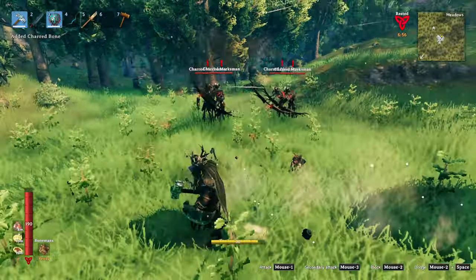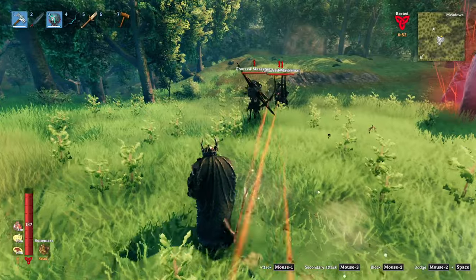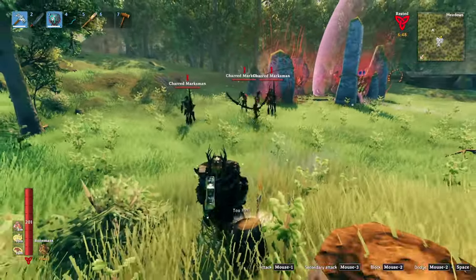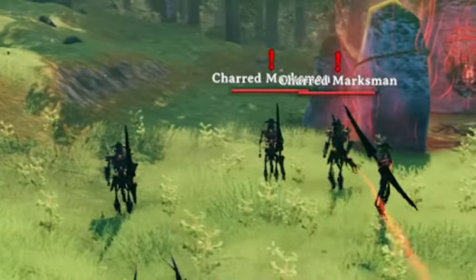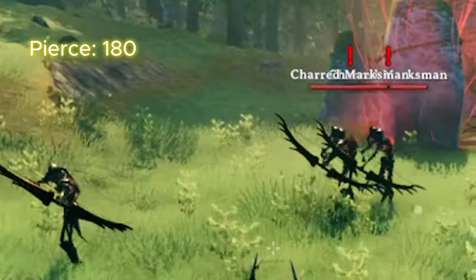This significant increase in protection for the root chestplate against the Marksman variant is due to the fact that both of the Marksman's attacks deal exclusively pierce damage. The first attack, named Bow in the files, deals 200 pierce damage. The second attack is a volley which shoots 10 arrows in a wide area, each dealing 180 pierce.